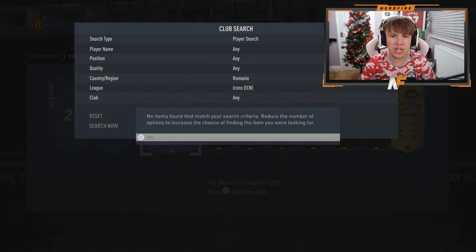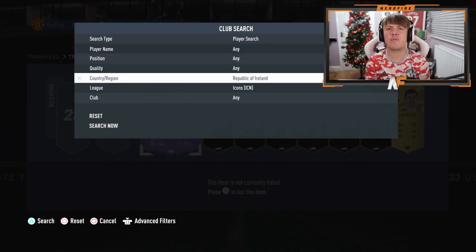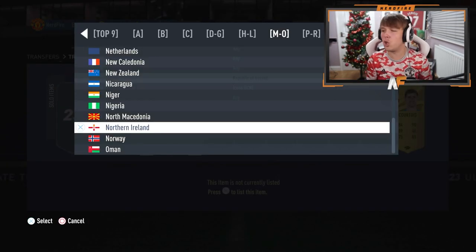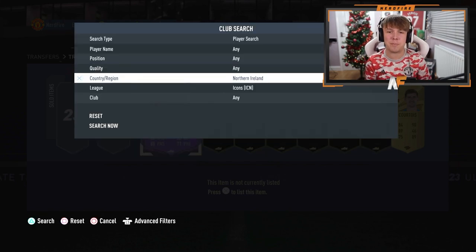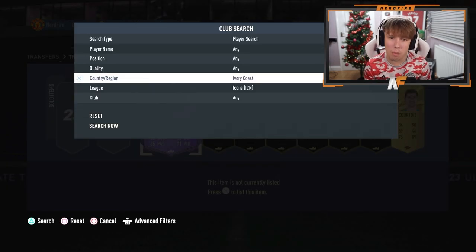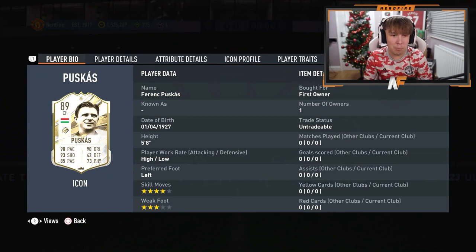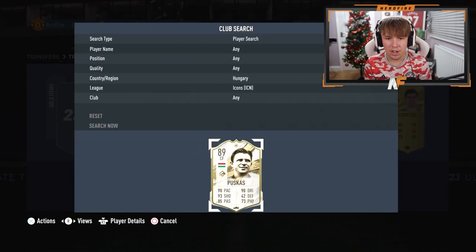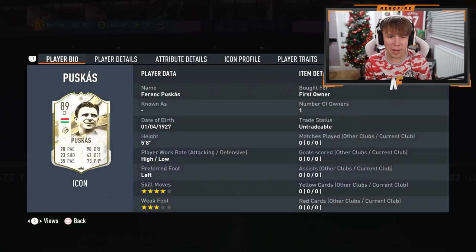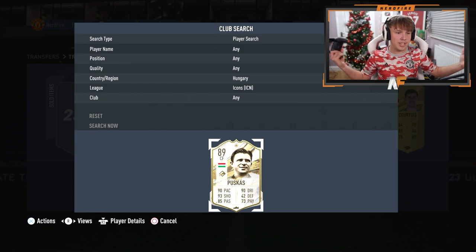A bit of Dalglish maybe - oh my god, I just thought I got Dalglish! Yashin - I think I've had him before on my other account. Please don't be him again. Not him. Hadji - it's not Hadji. Roy Keane - I'll take a mid Roy Keane, not base but mid. Not him. Georgie Best - I've never packed Georgie Best, please give me him. Not him. Mexico - not a Mexican icon. Didier Drogba - not him. Hungary - Puskas! Oh my god! That's not bad, that's pretty good - I'll take Puskas!